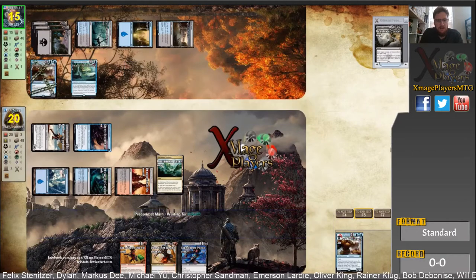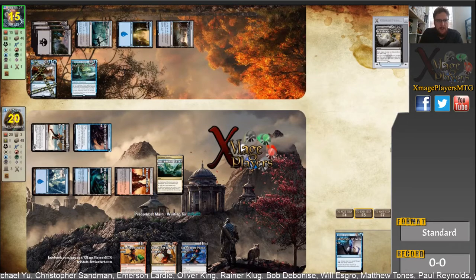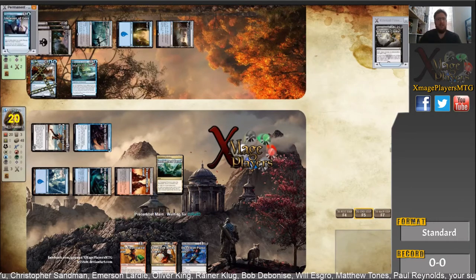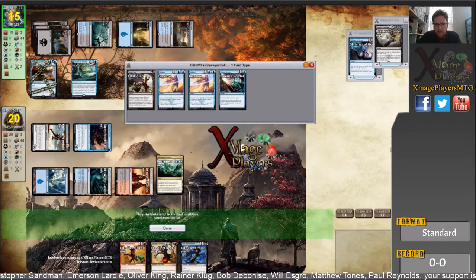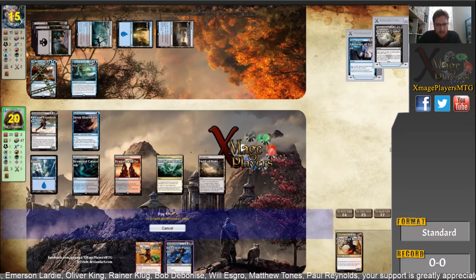Particularly once he plays the Gearhulk, I know I'm pretty much safe. Gearhulk I don't care about because my two attackers have flying. He does resolve with Glimmer though, so he's going to be able to load back up. But I will be able to force six points of damage here regardless from the Neckbreaker. I was hoping to snag that Glimmer with my Diafleet, but it's not to be.